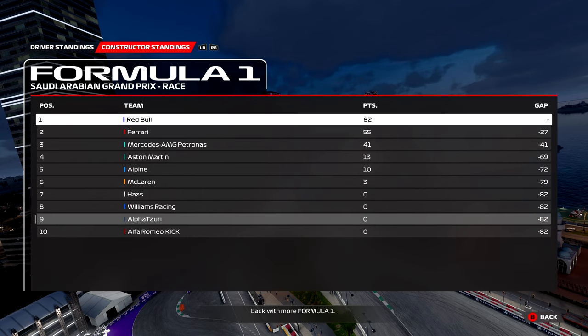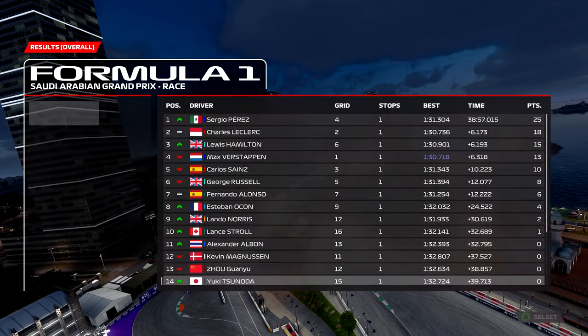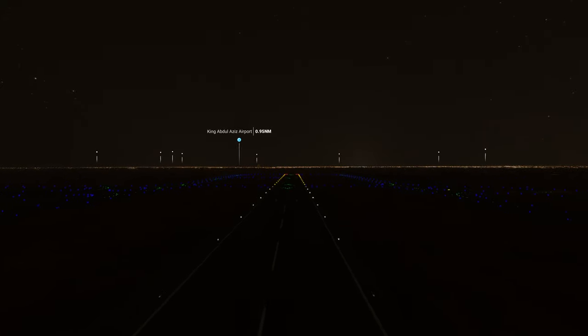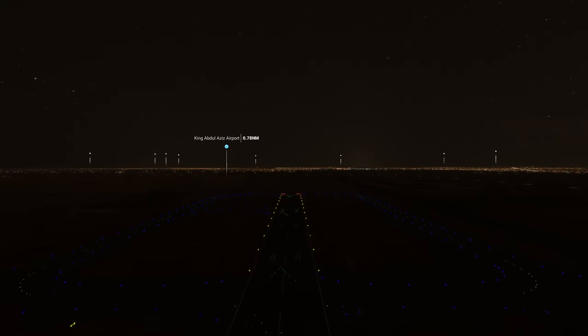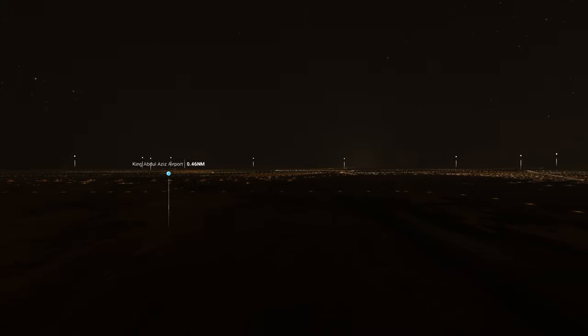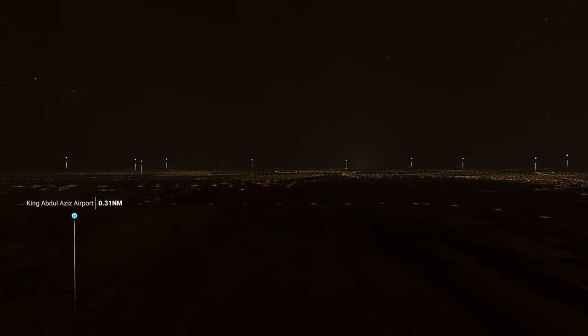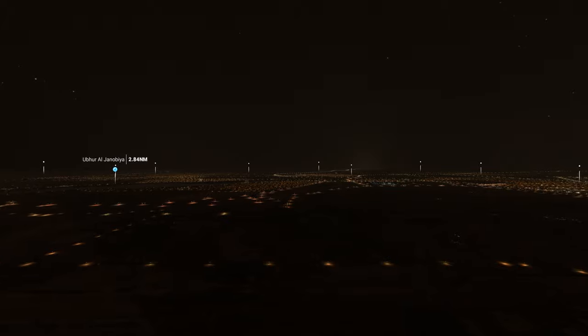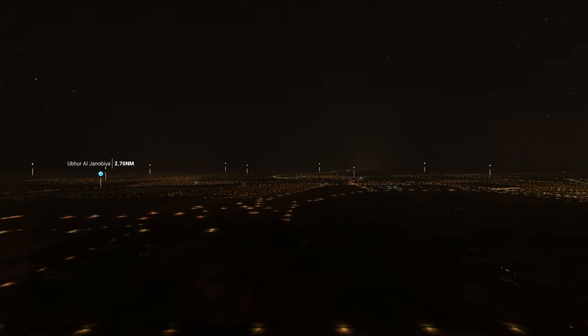Not really going to take a huge look at the points because we're only two Grands Prix into a 23-race season — such a long season. We see Red Bull at the top of the Constructors, 27 points ahead of Ferrari. Aston Martin down in fourth place; I'm curious to see if they can find some pace. That's going to wrap it up for me. We're going to take off from the airport, head to Australia — the land down under — and we'll see what we can do there. See you guys then, have a great day everybody.